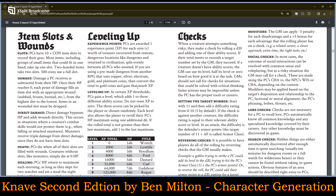Direct damage bypasses hit points and adds wounds directly. This occurs in situations where a creature's combat skills would not protect them — when falling or attacked unawares. Monsters receive triple damage from direct damage since they do not have item slots. Death: a PC dies when all of their slots are filled with wounds. Creatures without slots, like monsters, simply die at zero hit points.